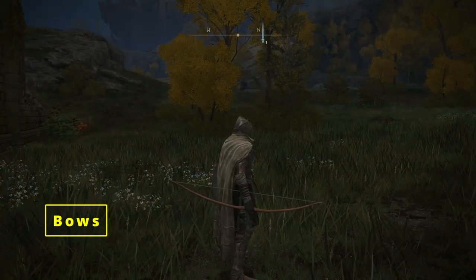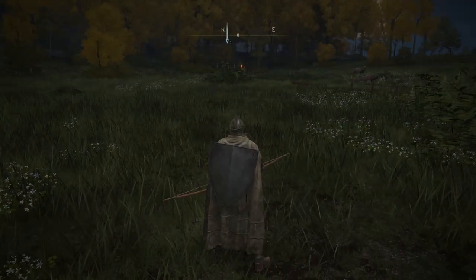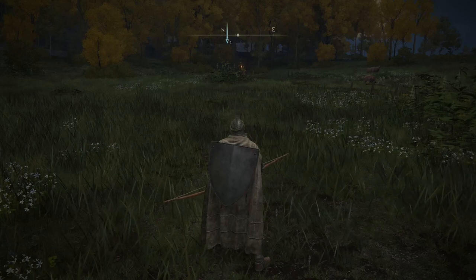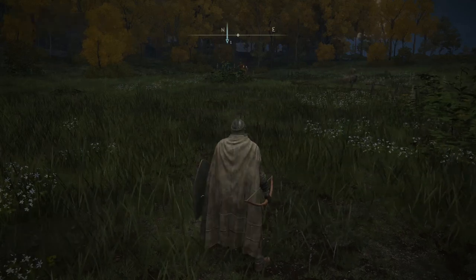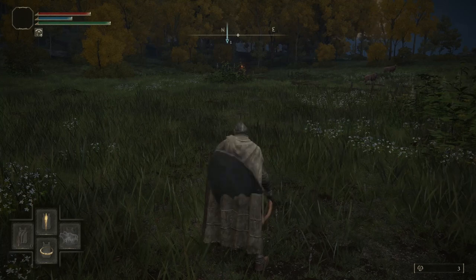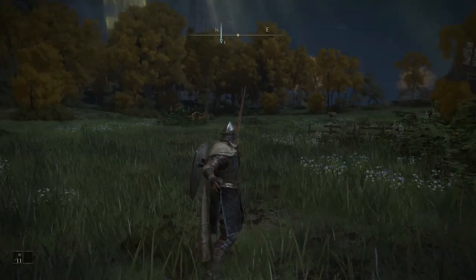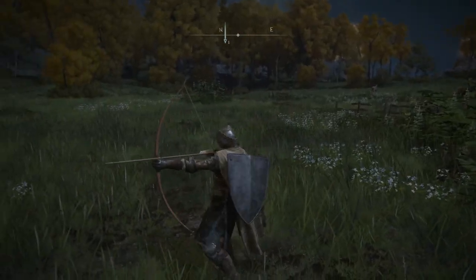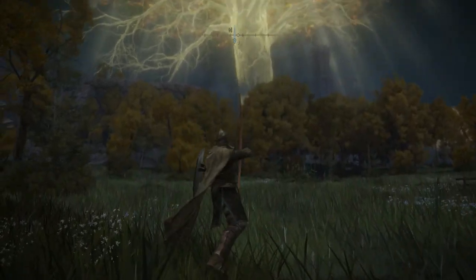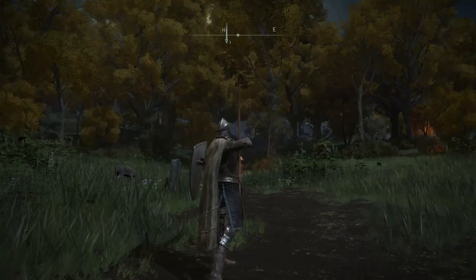Bows behave slightly differently — they require one less button. With a bow in the right hand, press R1 or R2; in the left hand, press L1 or L2, and the character will two-hand it for use. Holding R1 readies the bow and notches an arrow; release R1 to fire. While the bow is ready, you can walk around and aim by moving the camera, though it is difficult to aim this way.